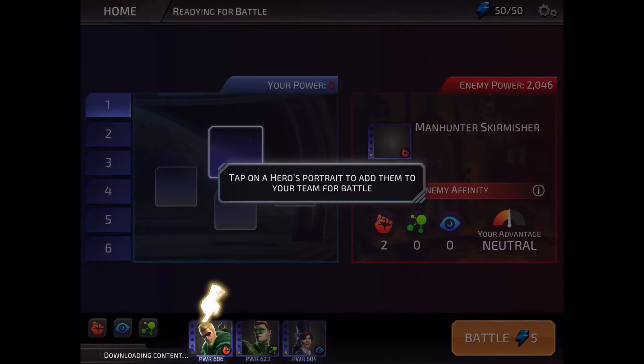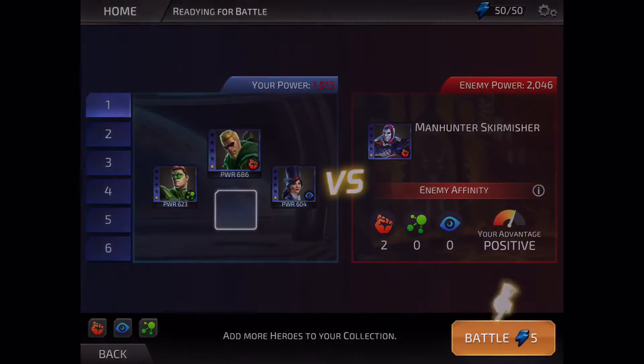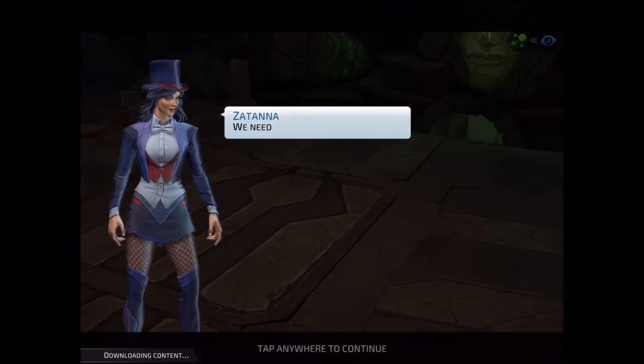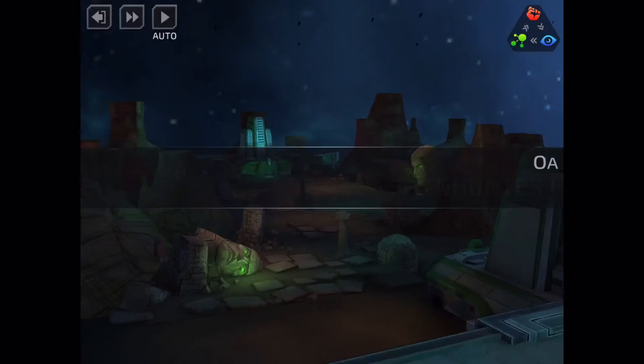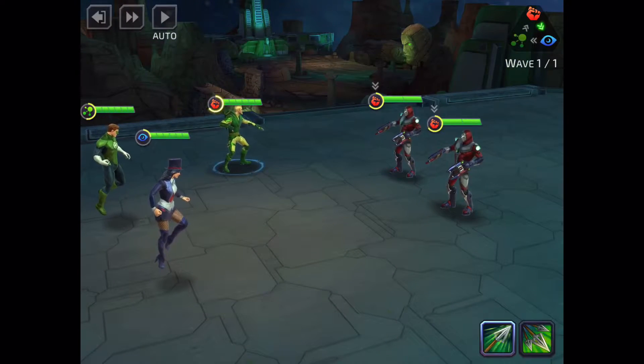We're hopelessly outmatched by cosmic evil — I've got just the arrow for that. Let's use Green Arrow in battle. It looks like we can bring four heroes into battle at a time. I don't see any leader abilities, so it doesn't look like the order you put them in matters.